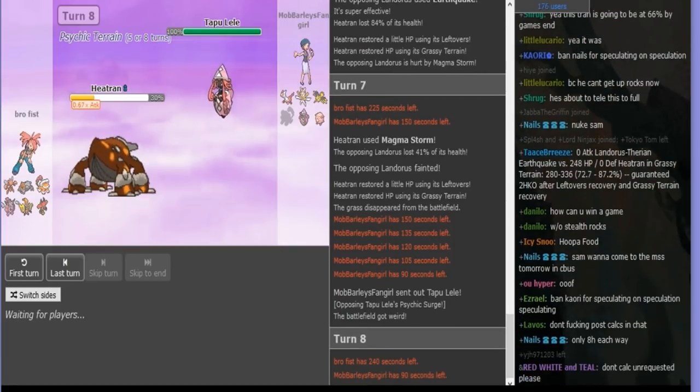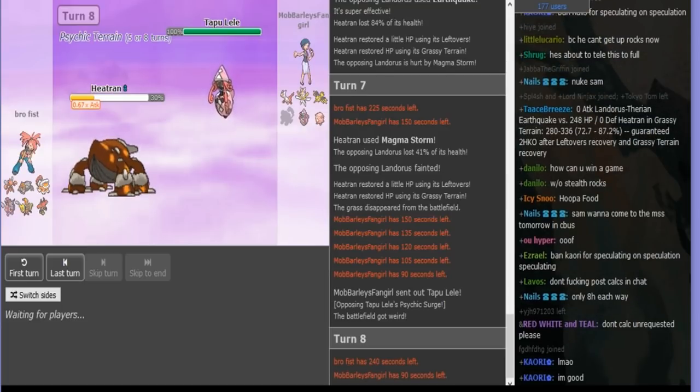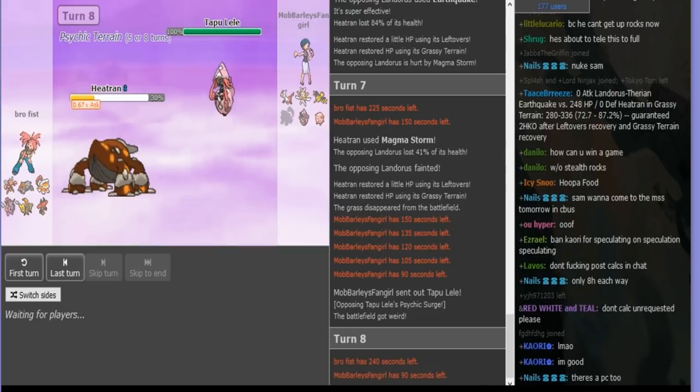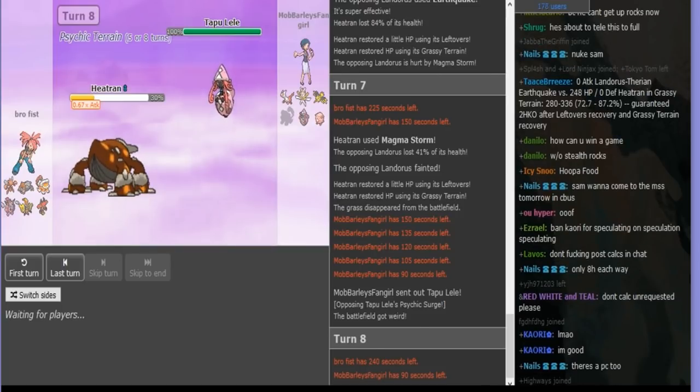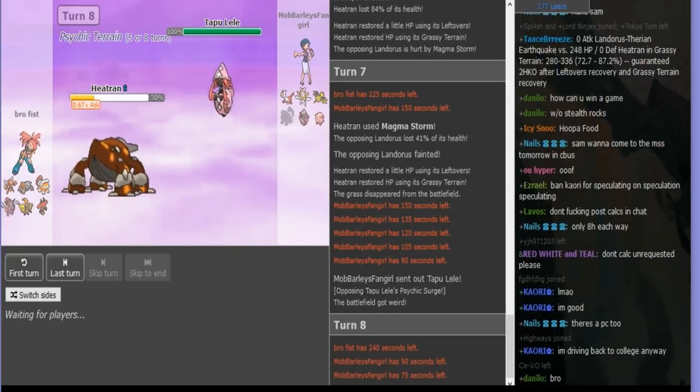He can also go AV Bulu or Scissor. He could go Hoopa if he thought I was Choice-locked, but that's really risky and there's no reason to make that play. So he's just gonna go into Bulu as I Psychic — take the easy play.